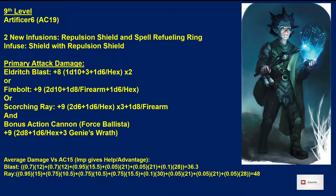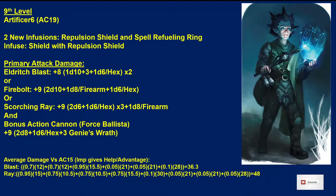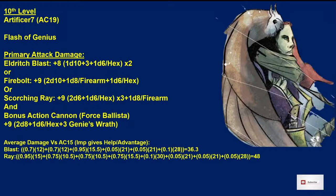At 10th level we take another level of Artificer. Our armor class goes to 19 because we put Repulsion Shield on — that increases AC by 1 and makes it a magic shield. We also get Flash of Genius, which is a utility feature. Everything else basically stays the same: 36.3 for Eldritch Blast and 48 for Scorching Ray. Nothing is really changing at this level.